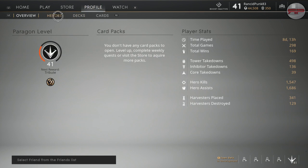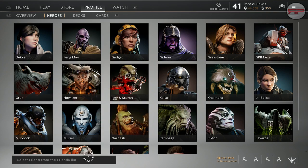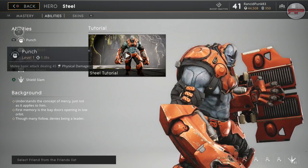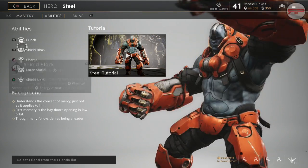Steel was clearly the first fighter that I used because he is the recommended beginner. So we'll look at his abilities quickly — he's got his punch.